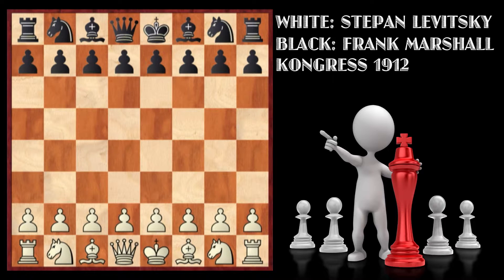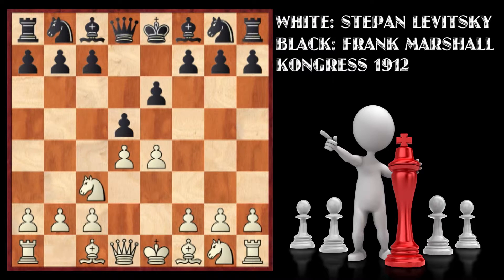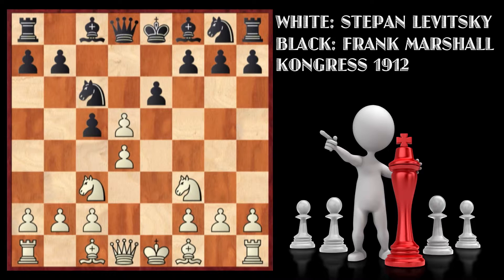The game started with move 1 e4, and Black replied with e6. After d4 and d5, we see it is the French Defence. Levitsky then played Nc3, Marshall replied with c5, then Nf3, Nc6, exd5, exd5, and Be2.